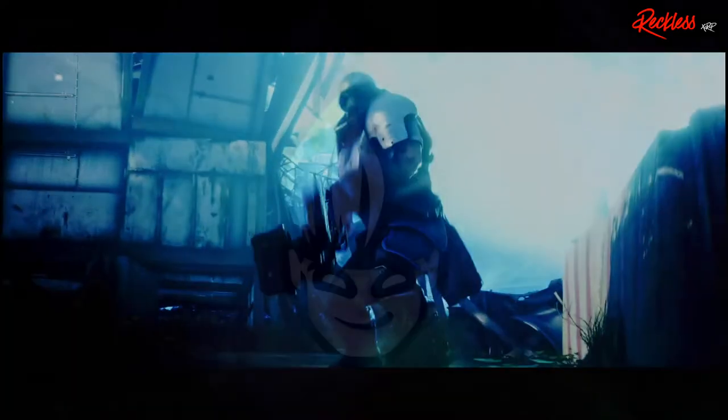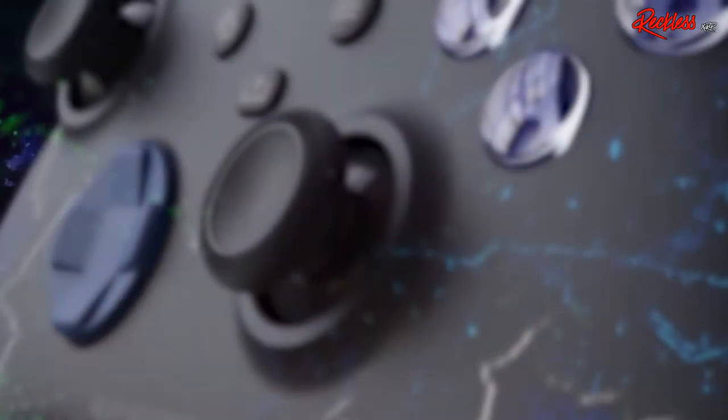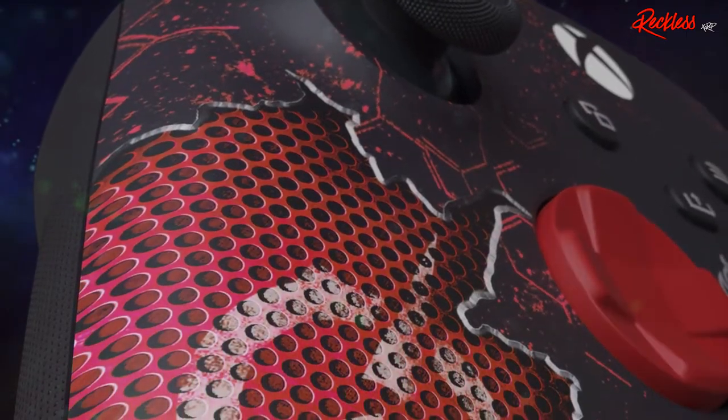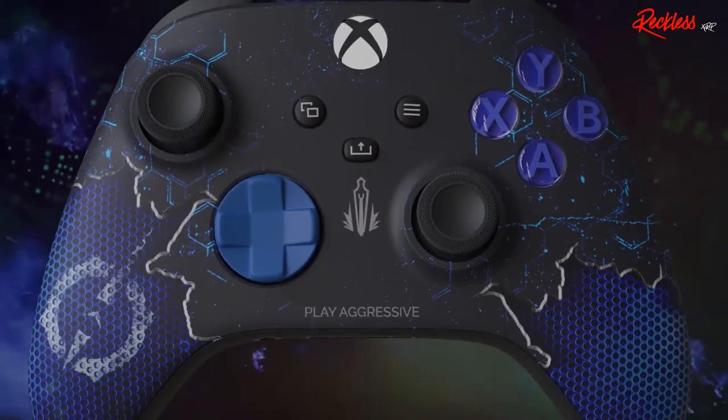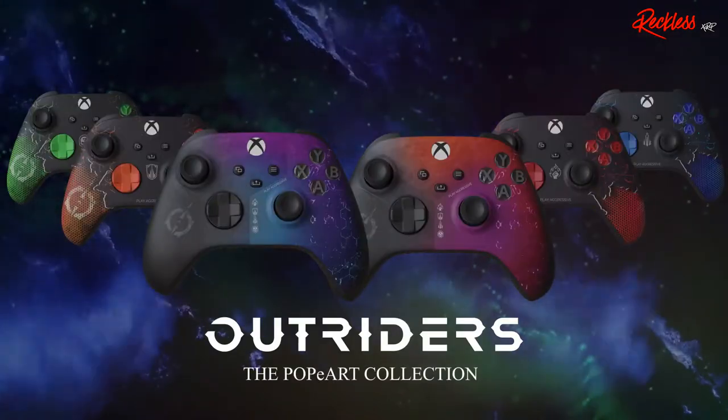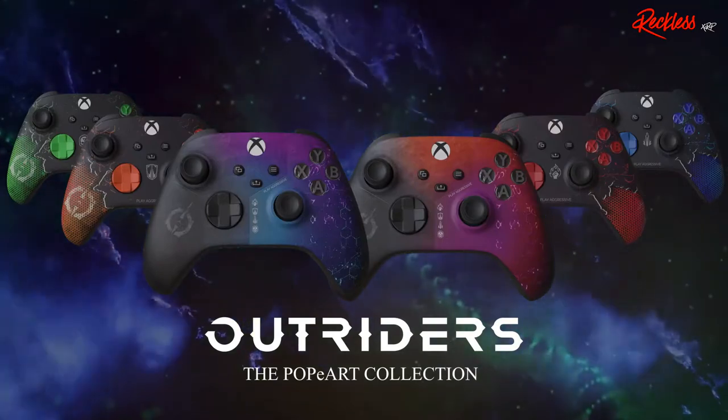Now what is the Pulp Art Collection? Well, the Pulp Art Collection is a collection of six Outriders themed Xbox One controllers, each with a different design. These controllers are exclusive to the giveaway and will not be available for sale. But it's pointless to enter the giveaway if you don't know the official rules, so let's go over them.